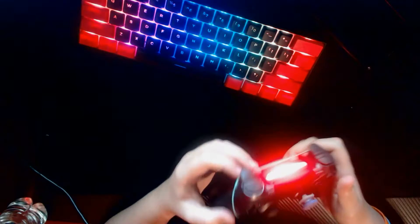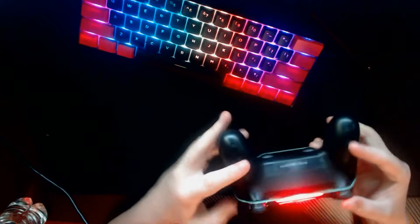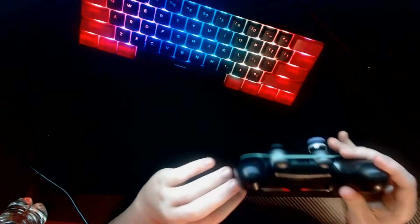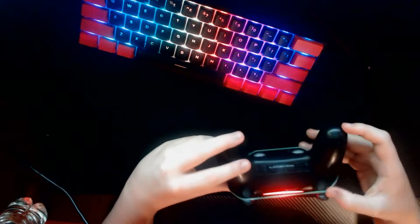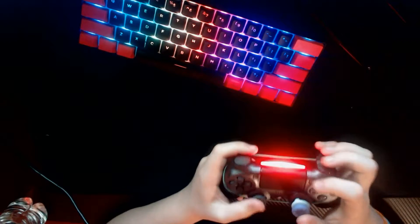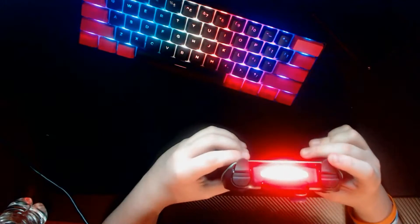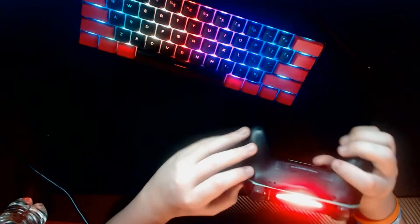Now you have two trigger stoppers. Now you guys can see there is a trigger stopper on both sides of the controller. You can adjust these to however you'd like — it's better to have them towards the top of the trigger up here instead of at the bottom. So keep it as close to the top as you can. Personally, I don't like it on my L2, I only like it on my R2, because for R2 I edit and place walls, but with L2 all I do is ADS and build ramps.